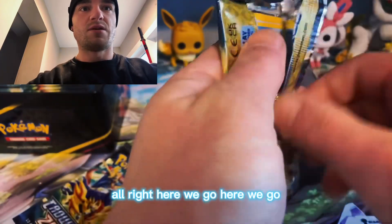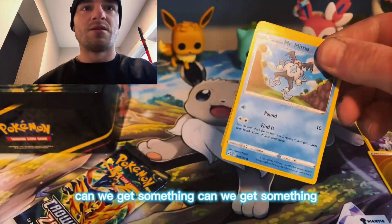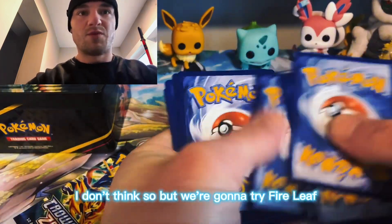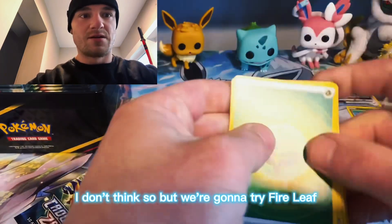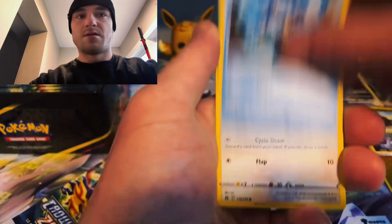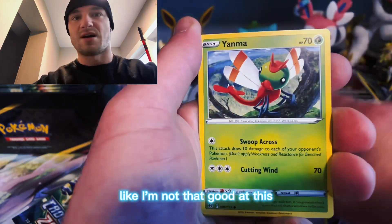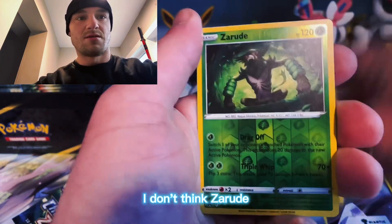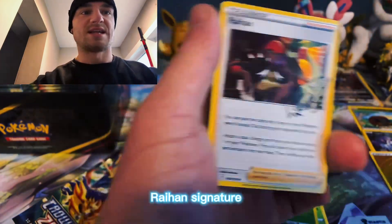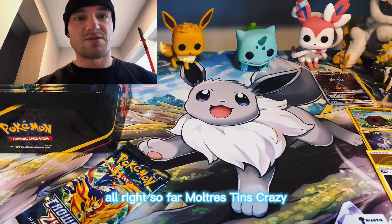Alright, here we go - can we get something? I don't think so, but we're gonna try. Fire, leaf. Man, I have zero luck with Crown Zenith, I'm not that good at this I don't think. Zarud, Rayin, signature. Alright, so far Moltres tin is crazy - got a double banger in there.